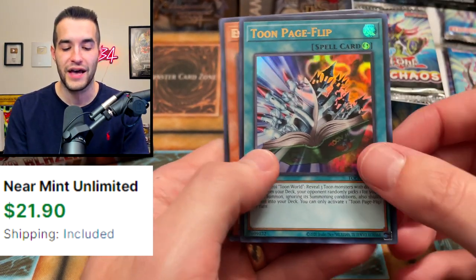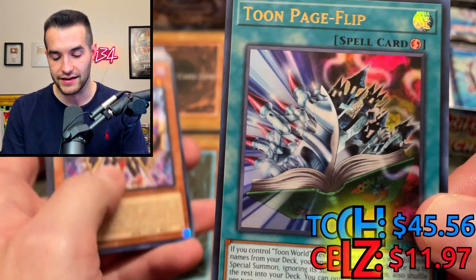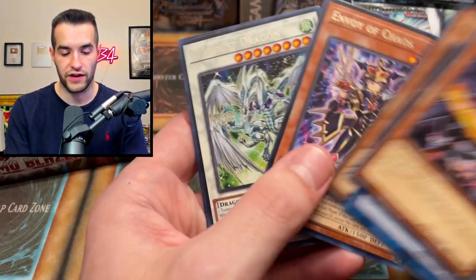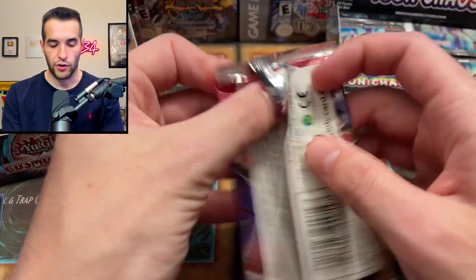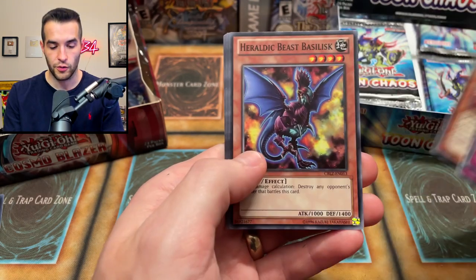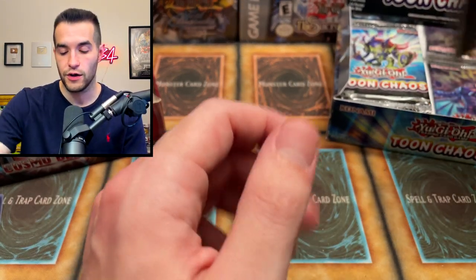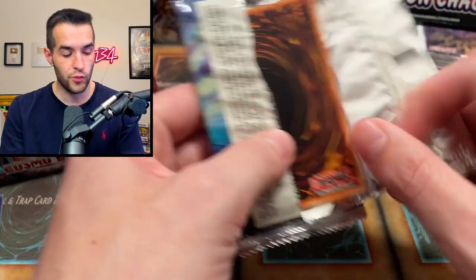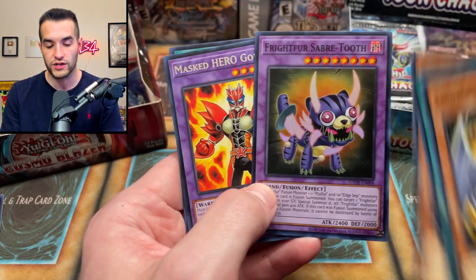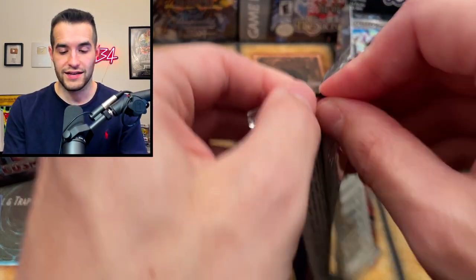A Toon Page Flip ultra rare — that's pretty sick, such a cool artwork with the dark side and light side, the Shrine Palace and Toon World. That's four foils now for Toon Chaos because supers are not guaranteed back in Cosmo Blazer days — that's a Zexal era set. Envoy of Chaos and Stardust as well. We're almost halfway through these boxes — hope you guys are enjoying the somewhat long video.